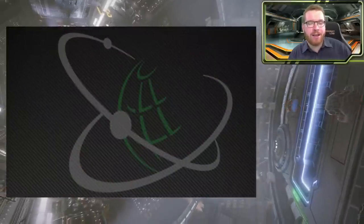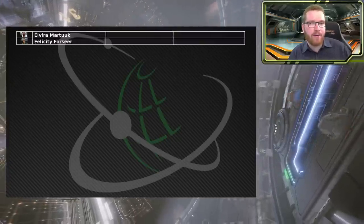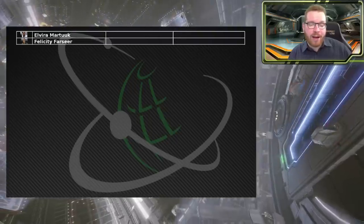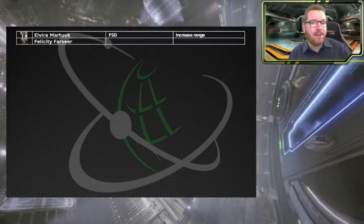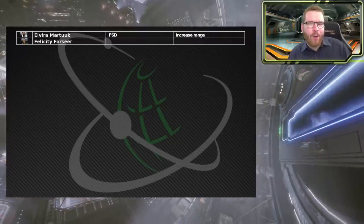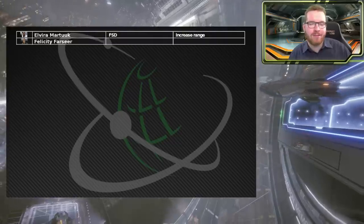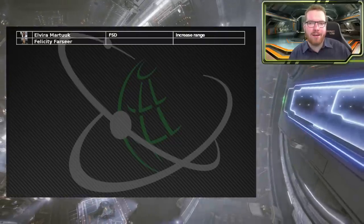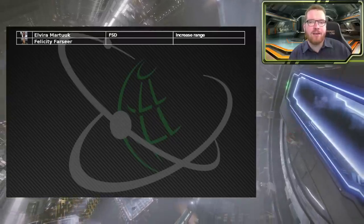First we look at Elvira Matuk and Farsia. They both have the grade 5 frameshift drive blueprint, which is probably one of the best blueprints you can pin. At one of them you must pin frameshift drive with increased range. What you pin at the other is pretty much up to you - they don't have a lot of very useful blueprints, but make sure at least one has the increased range frameshift drive.